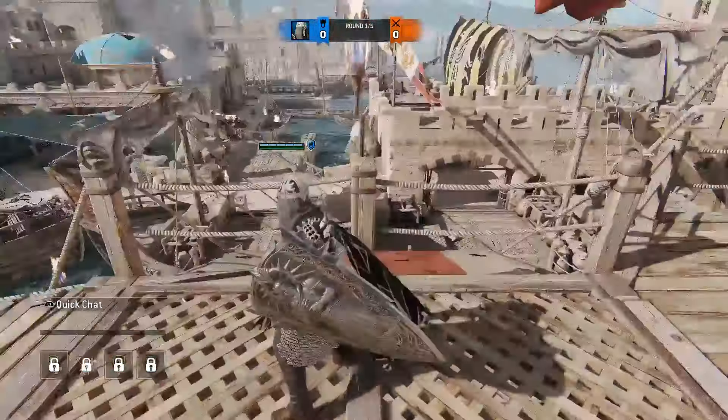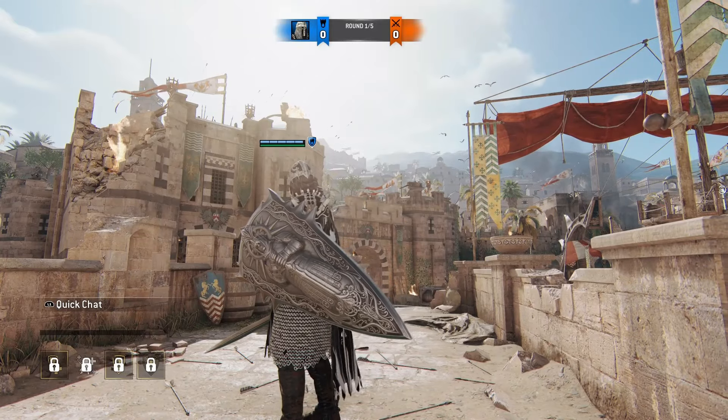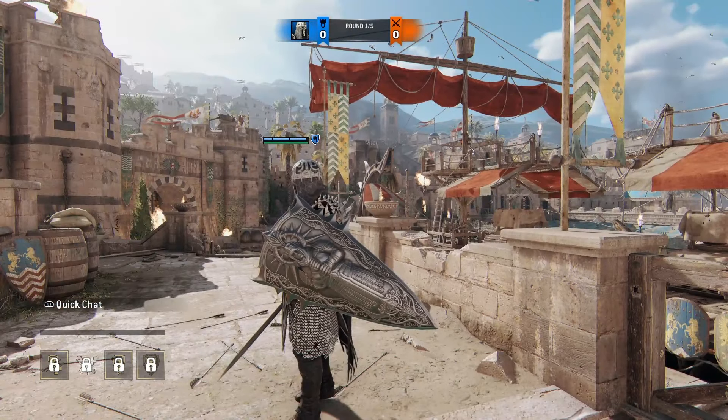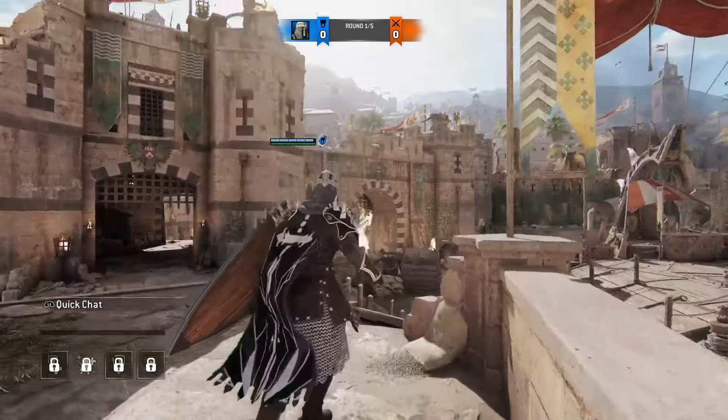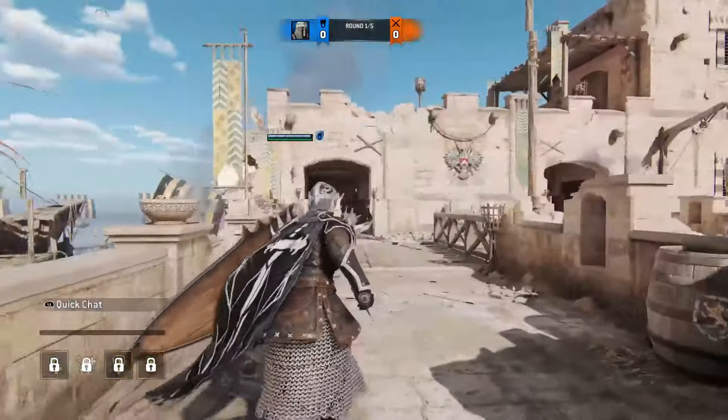From over here we can actually see another Viking ship that managed to get through the palisades and protection, and we can also see the city. Look at how big the city is — you can see it in the distance, and just how long and expansive Ashfeld is. This looks like it was modeled to be some kind of Mediterranean city, which is pretty cool.